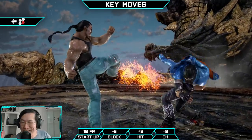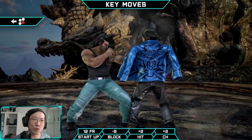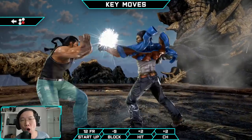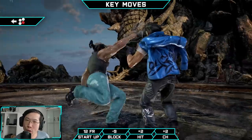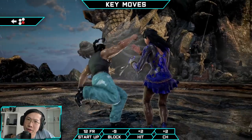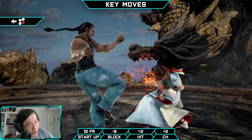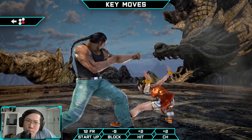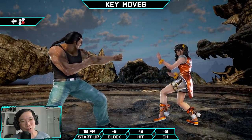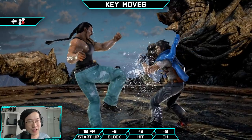Back 4 is an extremely important key move for Fang. To account for his linearity, he's blessed with one of the fastest tracking tools in the game. It is a safe on block mid tracking attack that acts like a Swiss army knife — do you need to prevent your opponent from sidestepping? Back 4. Need a fast mid poke? Back 4. Need to hit your opponent out of an evasive stance? Back 4. The only main weaknesses are its range and its frames on block, but aside from that, it is a great tool.